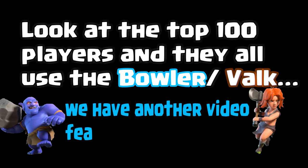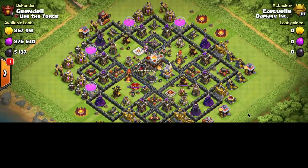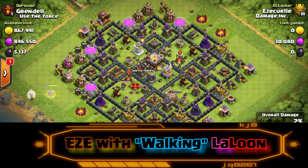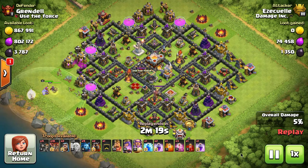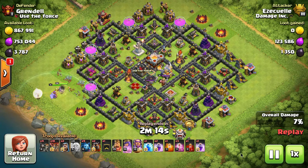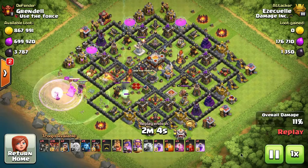Yes, it's already the end of 2017. This is the top attacks of 2017, focusing on Town Hall 11, although these attacks can be done in Town Hall 10 and 11 minus the Warden. This is not going to have one of the top attacks at the very top level of play, which is the bowler-valk. We have another video just on that one attack.